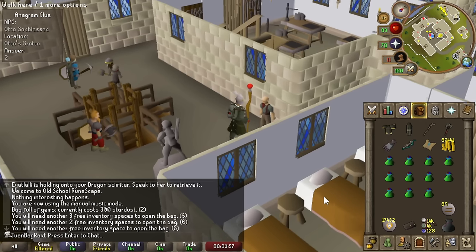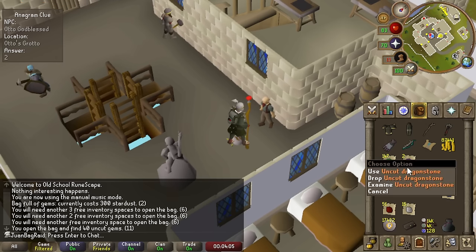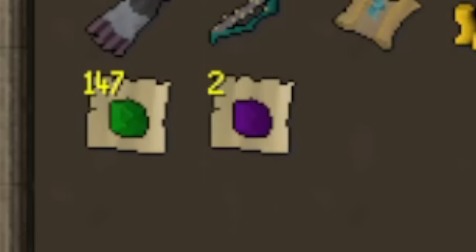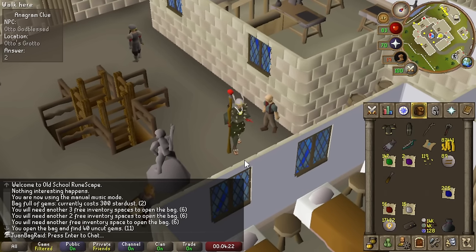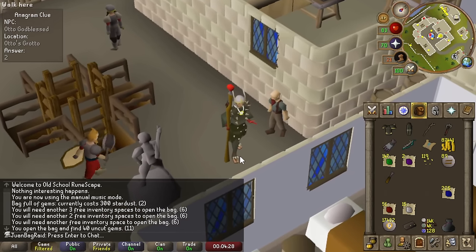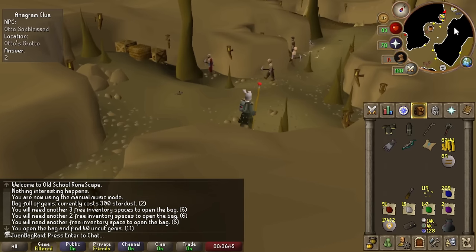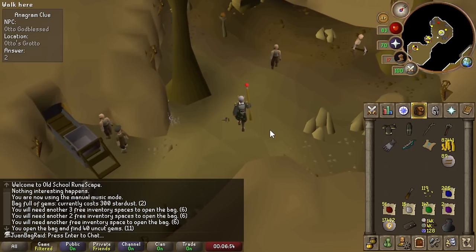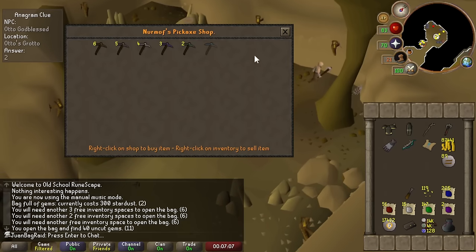I already have 2.5k Stardust. As you can see in the bag, a lot of good stuff - whoa, a Dragonstone! That's actually insane. Maybe I should do some more star mining, because if I can get enough Dragonstones I can upgrade my Jewelry Box, which would be really nice for infinite teleports to areas like the Farming Guild. Two Dragonstones already. Looking at the wiki, the Dragonstone rate is 1 in 5 gem bags. So 8 more would require 40 gem bags. I should be able to get 10 Dragonstones before I even reach my crafting goals - that's perfect.